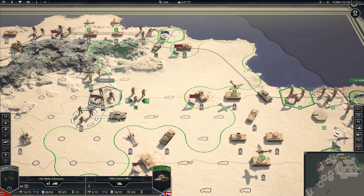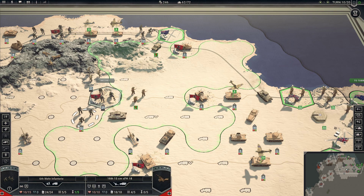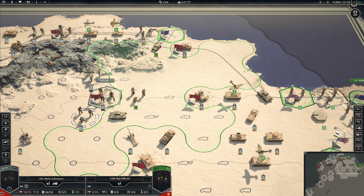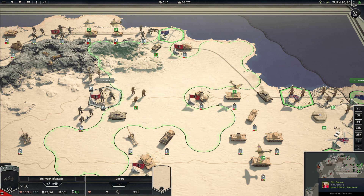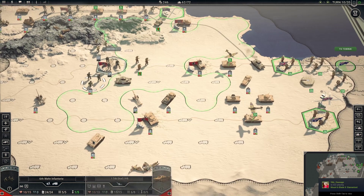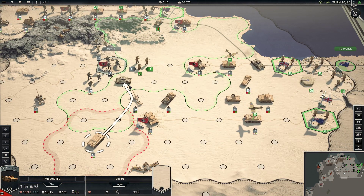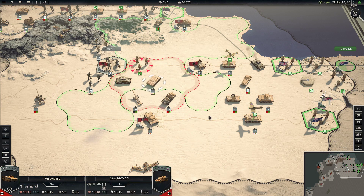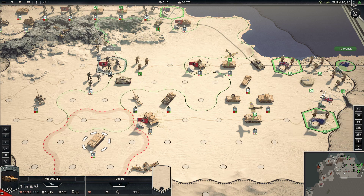Why aren't you coming in here? Because the model is there. Don't know why it isn't moving through there. That's weird. We don't need to suppress them anymore — they're completely suppressed.